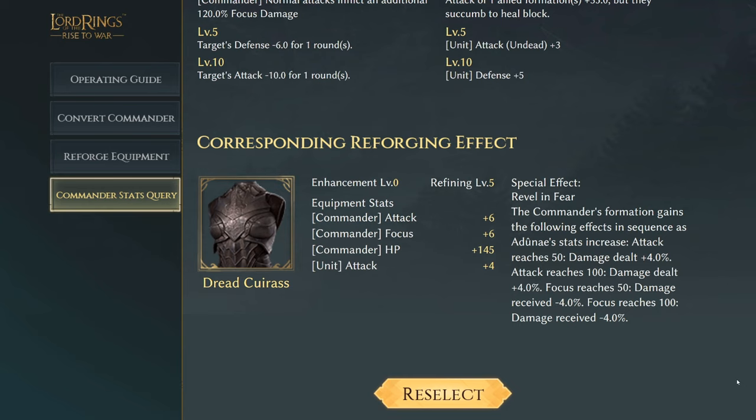Next is Dune's Dread Curras with commander attack of six, focus of six, commander HP of 145, and unit attack plus four. The special effect Rebelland Fear: the commander's formation gains effects in sequence as Dune's stats increase. If attack reaches 50, damage dealt increases by 4%; if attack reaches 100, damage dealt plus 4% — so 8% total. If focus reaches 50, damage received reduction of 4%; focus reaching 100, damage received minus 4%. Some good damage reduction and buffs.